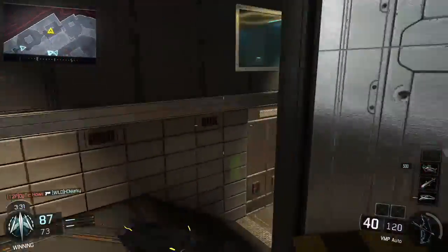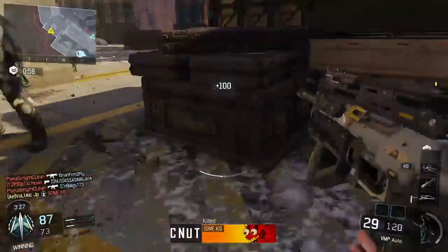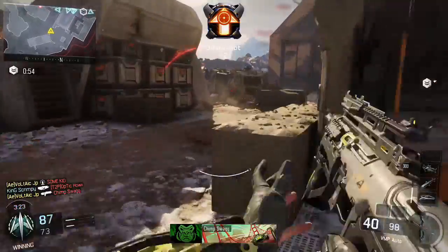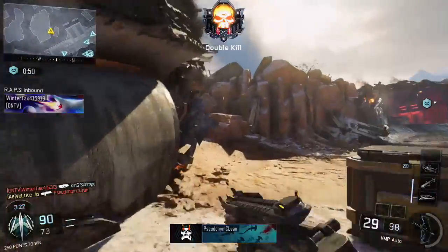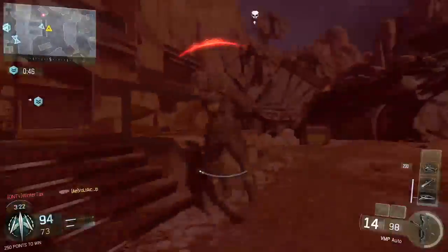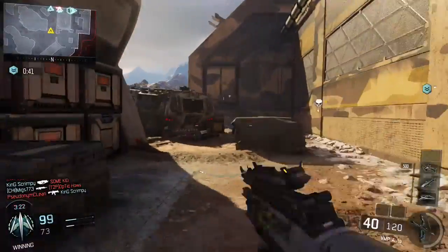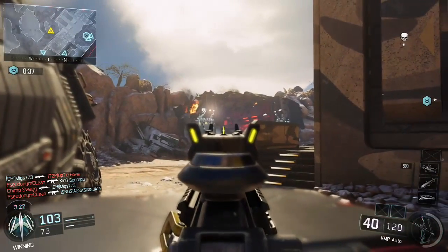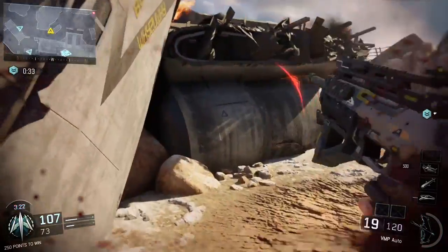Playing passively, you just sit back, let the enemy do what they want, and try to get a pick to gain the advantage. With that advantage you can adapt to the situation — if they push up B and you get one guy, you're up four to three. Then they'll play more passively, but since you have that extra guy you can play more aggressively, figure out where they are, and kind of surround them.